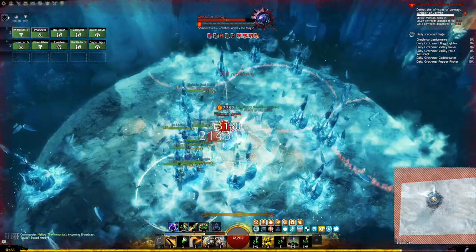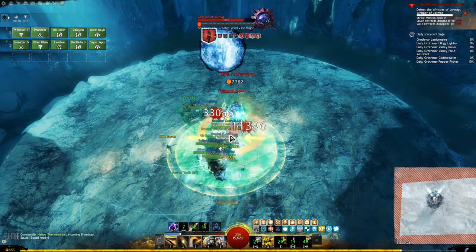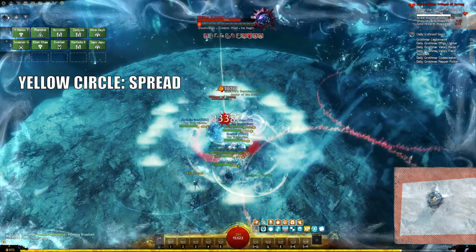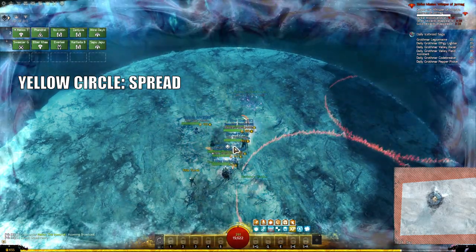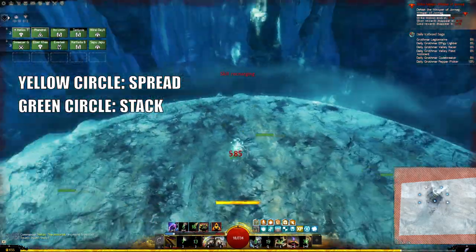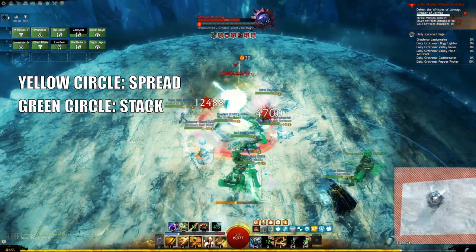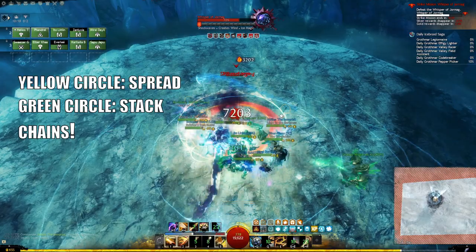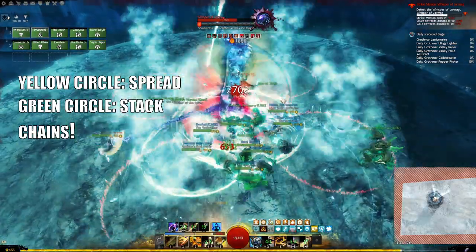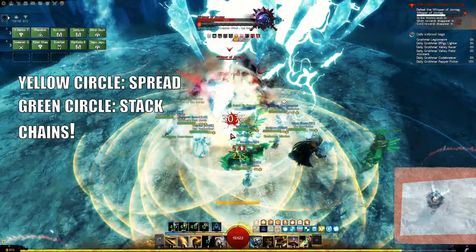Whereas all previous bosses had you stack 100% of the time, this boss will do its best to make you move. When you see a big yellow circle spawn around everyone, spread out so there's no overlap. Conversely, when a teammate gets a glowing green circle, you want to stack — this indicates you need to soak damage together. The final mechanic to worry about is chains: 3 players get a small indicator above their head before being chained to the boss, and if someone stands in or crosses a chain, it deals very heavy damage.